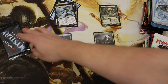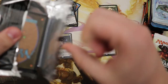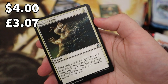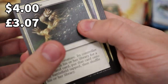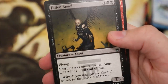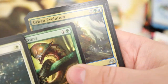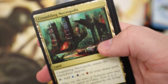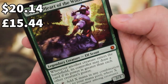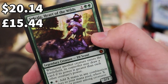Last pack for the first third and we all know what we want here — we want that Mana Crypt. Path to Exile — good start, the price may have come down a little bit. Built to Last, Omen Speaker, Cabal Therapy — decent. Crumbling Doomscape, Selvala Heart of the Wilds — nice! That is wicked and that was another mythic — a pretty valuable one at that.